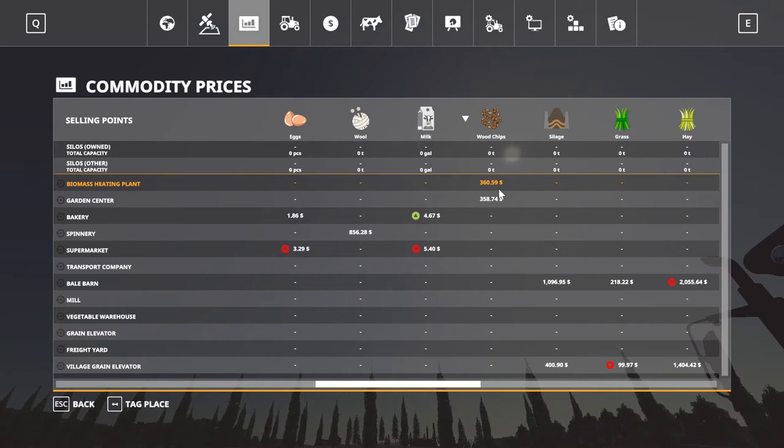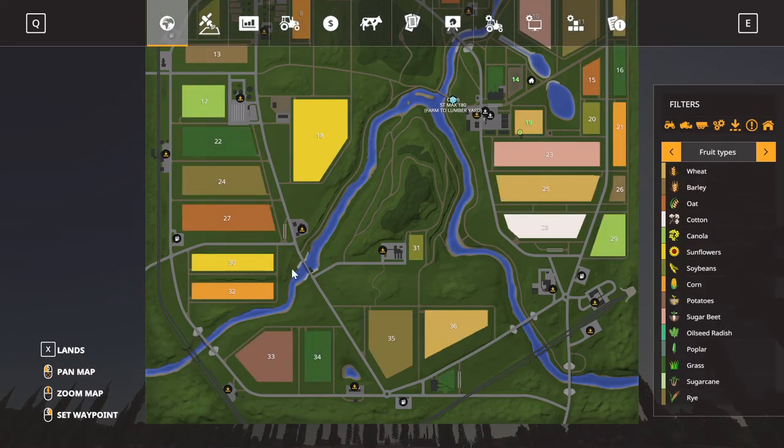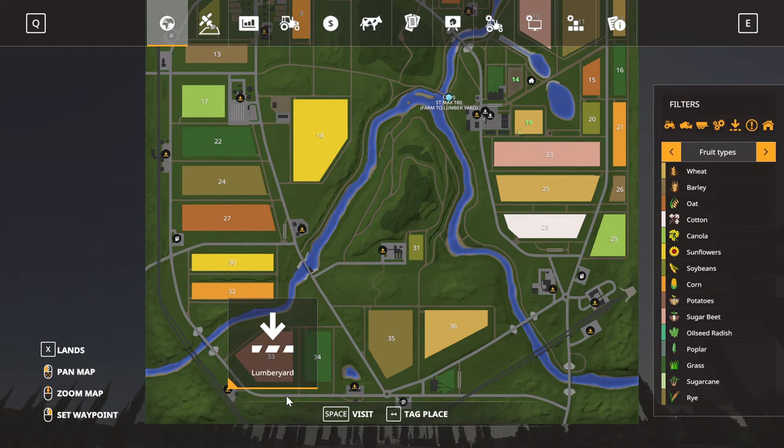We're not selling wood chips, we're doing the biogas heating plant — they're the highest on wood chips. As far as selling wood, if it's anything like FS17 or FS15, the lumber yard is the highest paying for regular logs. So we're leaving from up here around field 14, right where we're cutting.